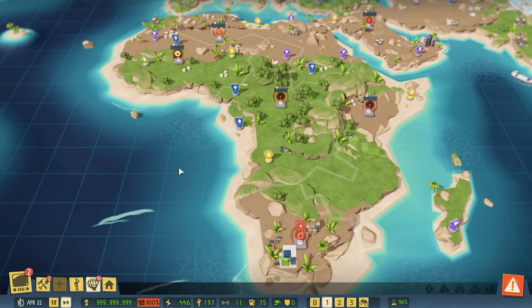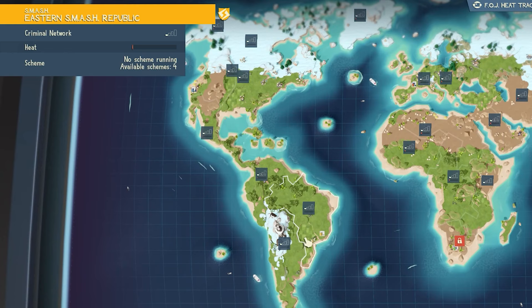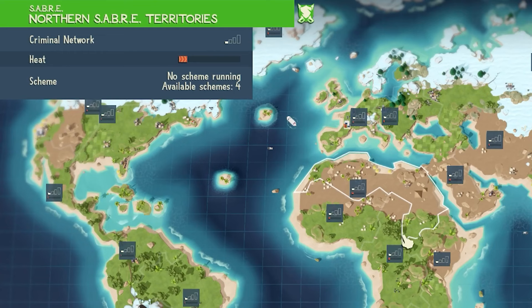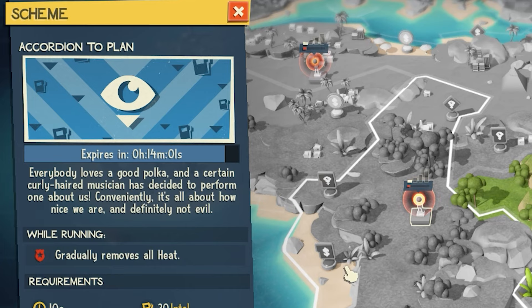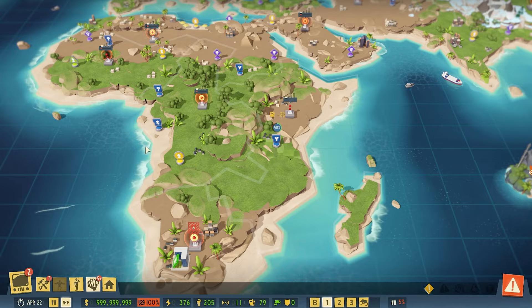Now for a quick roundup: each continent on the map is controlled by a different evil enemy. Down here we have Smash in yellow. Up here we have Patriot — being USA and all that. In Europe we've got the Hammer District. In the African areas we have Sabre. And over here in places like India we have Anvil. Now all we have to do is perform some heists in all these locations around the world and we kind of just scare them into submission. Easy, simple. What could go wrong?